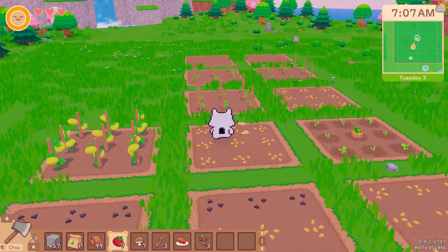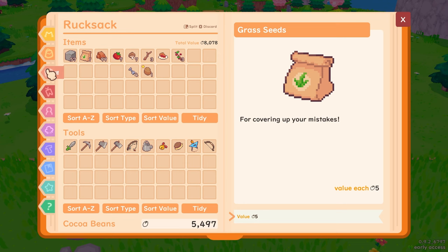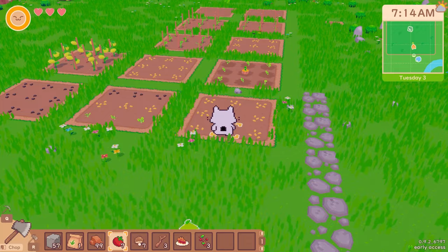That would mean a bit of rearranging of my fields. I think I want to do a little bit of sorting out my quests and stuff, but I also want to do a little bit of decorating around the farm today. I'm so tempted just to resign that one. We need to talk to Mikan. We need to ship 30 wheat — we're growing the wheat. We are about to ship the mushroom pastas. So we need to do a lot of mining and we need to carry on growing the wheat.